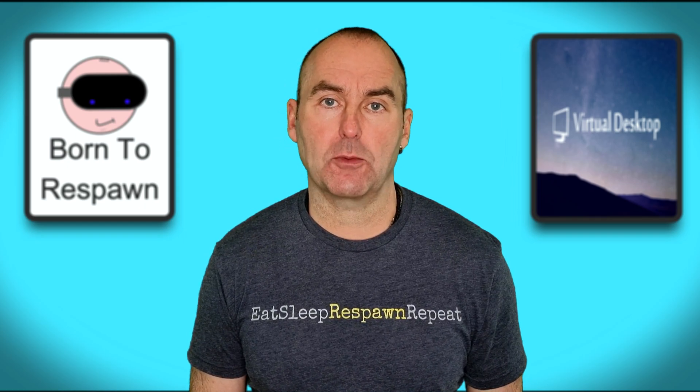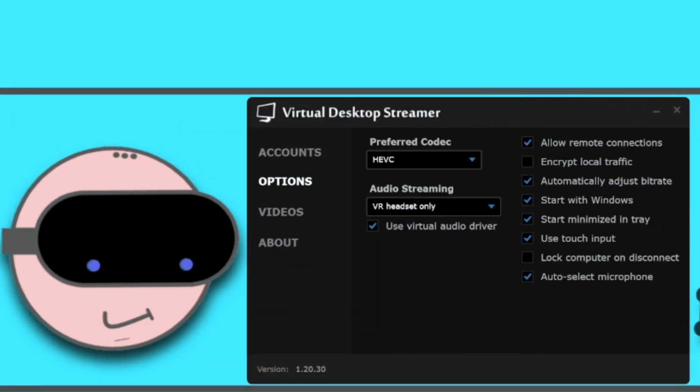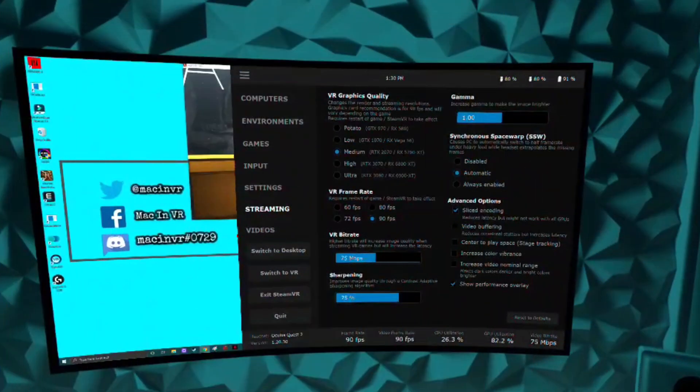My Virtual Desktop settings are as follows. On the PC stream app, automatically adjust bit rate is ticked as per Guy Godin's advice. In the streaming tab: VR graphics on medium, VR frame rate at 90 frames per second, VR bit rate at 75 megabits per second, sharpening at 75%, synchronous space warp at automatic, sliced encoding on, and the performance overlay tab ticked.